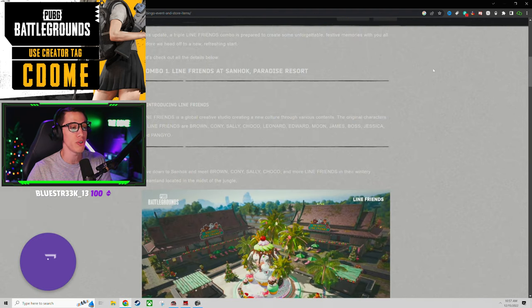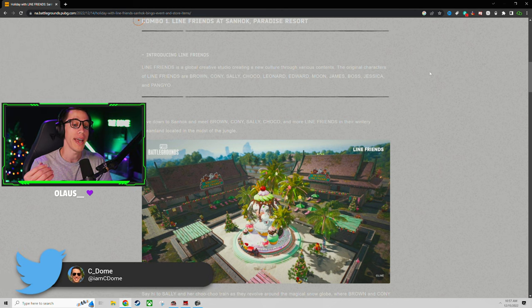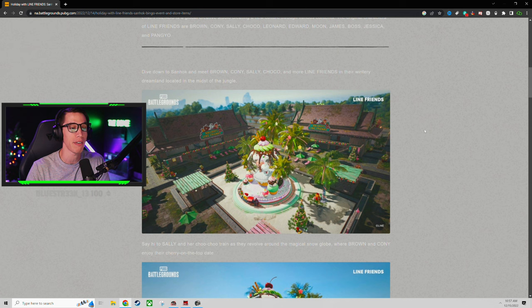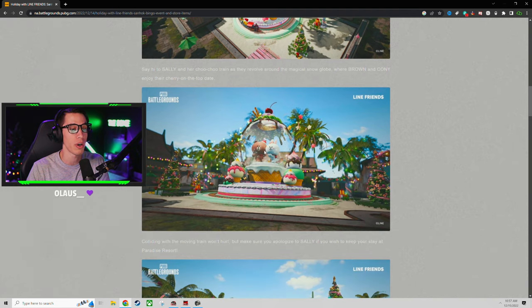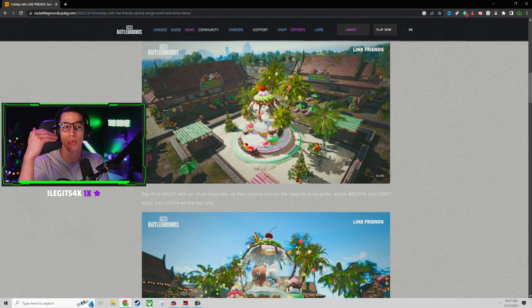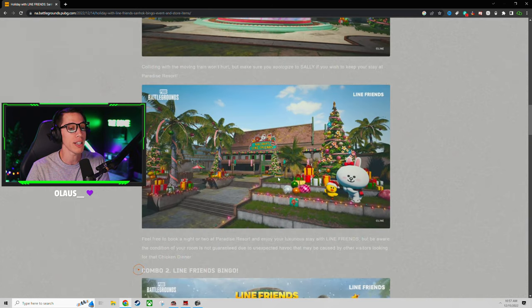Number one, we're at the website for PUBG news. Scrolling down, Line Friends is now introduced into PUBG's newest and latest collaboration, and specifically you're going to be able to see the update on Sanhawk. They have a number of areas in the map that have been changed and modified to look festive, with Line Friends stuff in there. Paradise Resort is one of them. You've got a cheeky little snow globe, a working railroad train track that a train actually moves on — you can ride on the train. You can play this map in live servers or even on the arcade mode Team Deathmatch, and you can get Paradise Resort with this update.